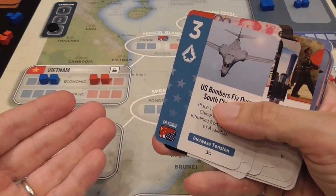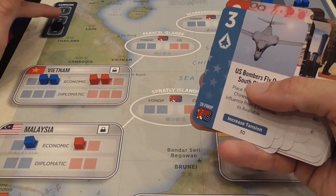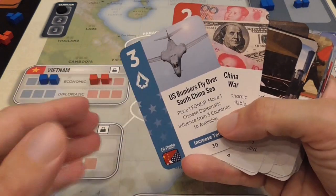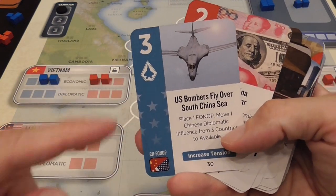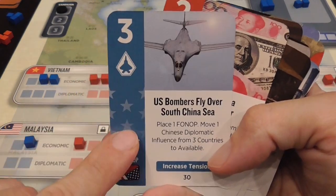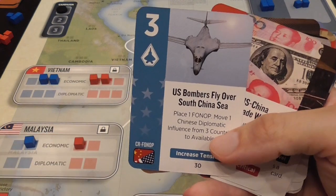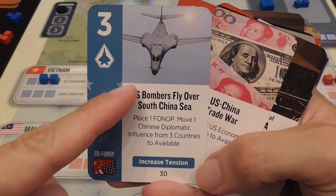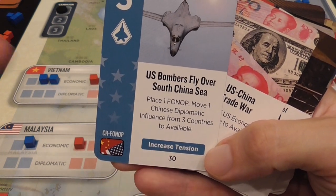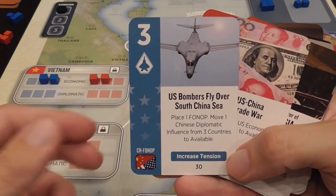Each player gets a hand of six cards and players alternate playing cards until all cards are played, which indicates the campaign is over. You then prepare the next campaign and repeat until three campaigns have been played — 18 cards total. When you play a card, you can use it for one of multiple effects. If the card belongs to your faction, you can resolve its event effect as described, which may also generate a change in tension.